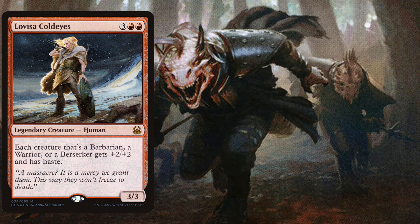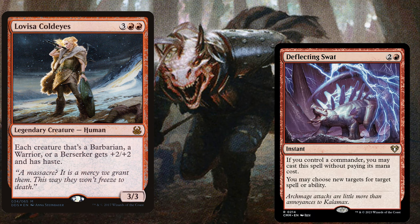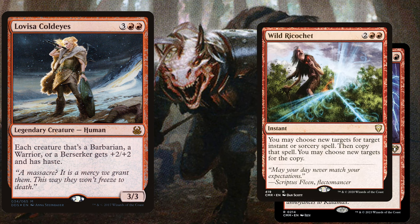Once Lovisa is out, we need to protect her to profit from her static ability. We play Deflecting Sword, a three-mana instant — if you control a commander, you may cast it without paying its mana cost — which lets you choose new targets for a target spell or ability, redirecting nasty removal spells. We also play Wild Ricochet, a four-mana instant that lets you choose new targets for a target instant or sorcery spell and then copy it, so you can redirect targets and copy counter spells.